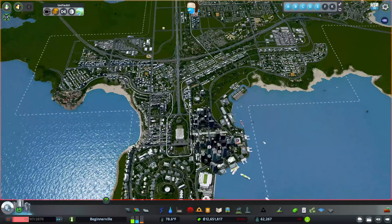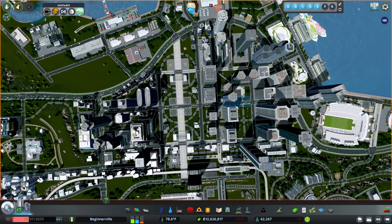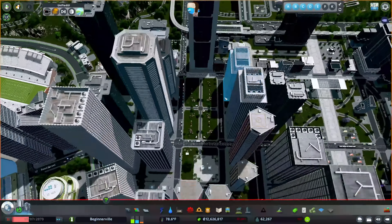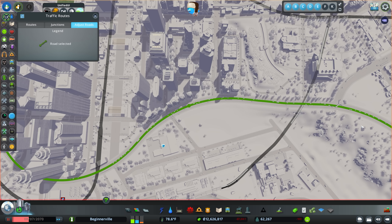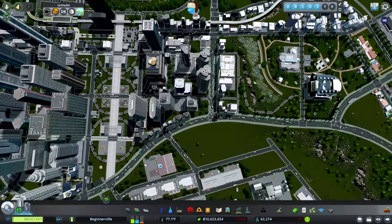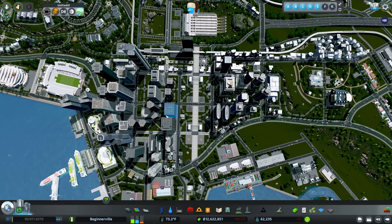Now let's look at some of the ways we can help our city out. I did end up making a few changes — I upgraded the road going across the middle to a four-lane tram road. I ended up turning this road into a priority road using the junctions toolbar, which means all roads going onto it will have a stop sign. By adding in this road, it definitely helps to alleviate a lot of the traffic. We do lose a little bit of walkability, but that would definitely be the best option.